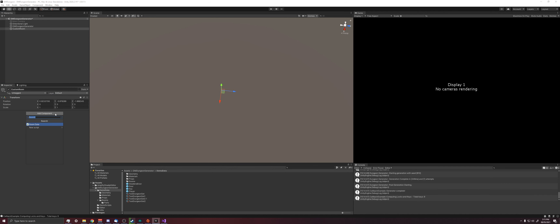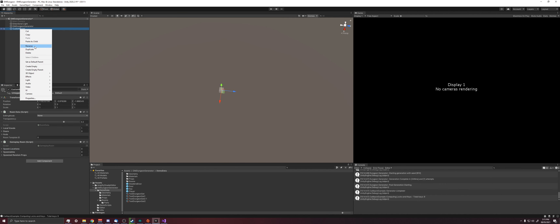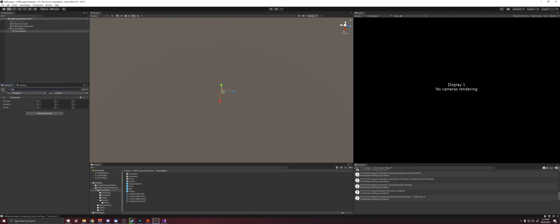The custom room needs a Room Data script, which stores the doors, voxels, and other data the generator needs. We also need a Gameplay Room script — that's your custom gameplay script, which in this example spawns random props at specific locations. You can change this to any script you want if you're not using the example callback script. I also like to create an empty called 'geometry' where we put the actual room meshes.